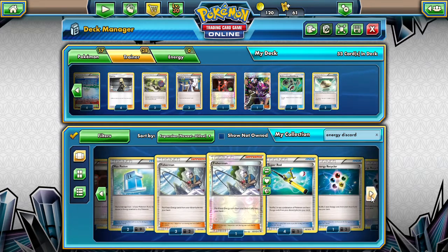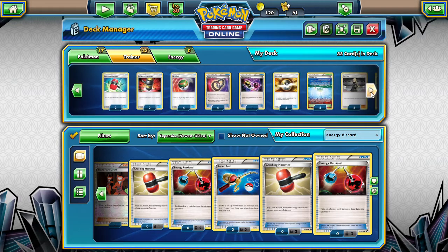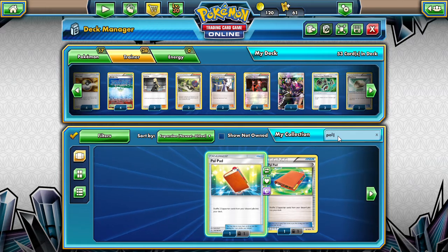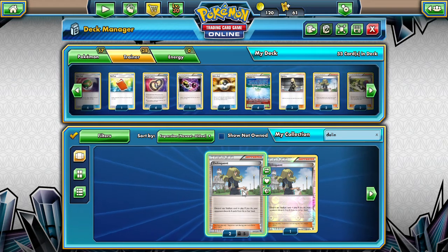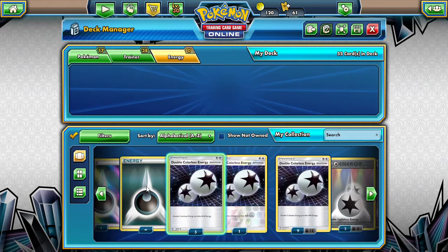The other thing I really would want is a Delinquent, but I'm not sure where I can fit that in. Maybe I take out a couple of draw supporters and put in a Pal Pad and a couple of Delinquents. Because Delinquent is strong.